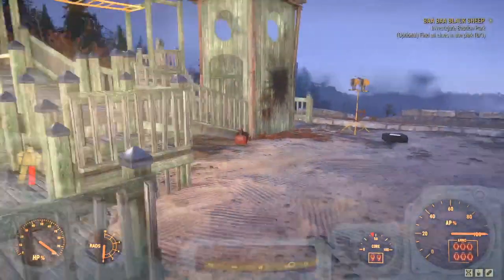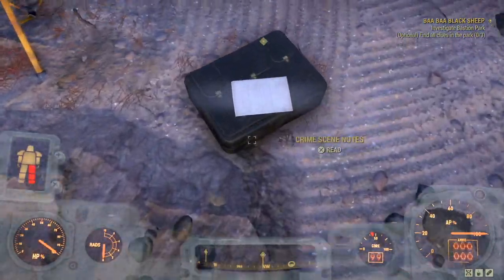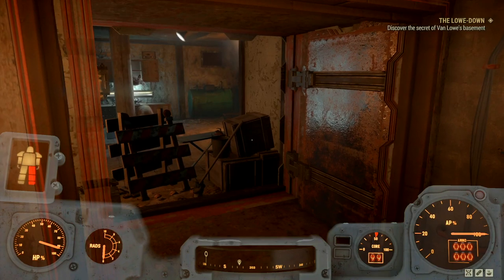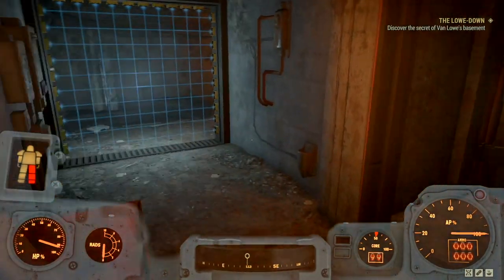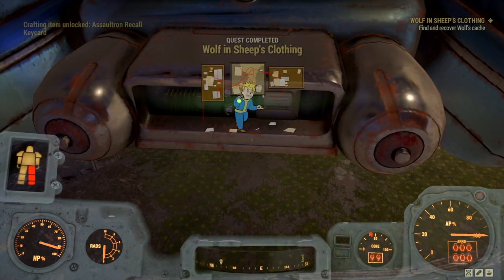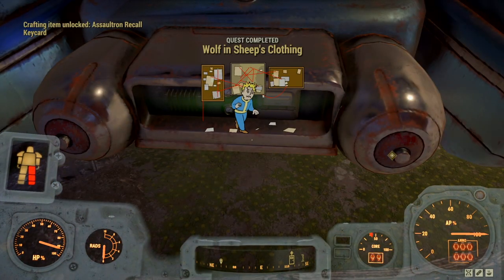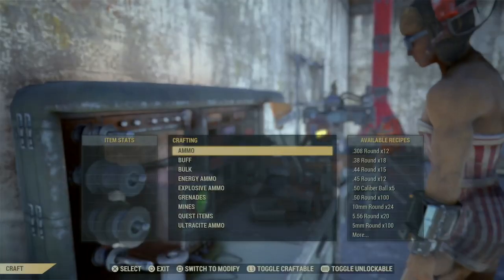The following quests have you travel to different locations uncovering details around Calvin Van Low, his whereabouts, and his dubious intentions. Upon finishing the final quest, A Wolf in Sheep's Clothing, a new miscellaneous event will proc, and you'll be rewarded with an Assaultron Recall Keycard and the plans to make more.